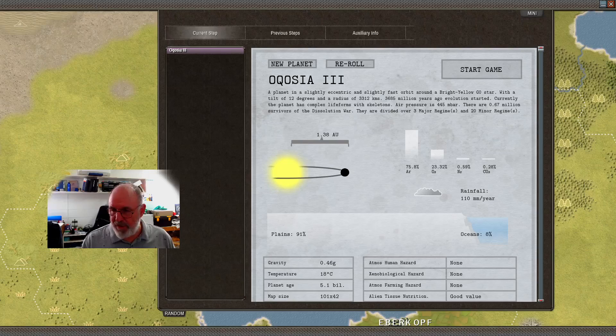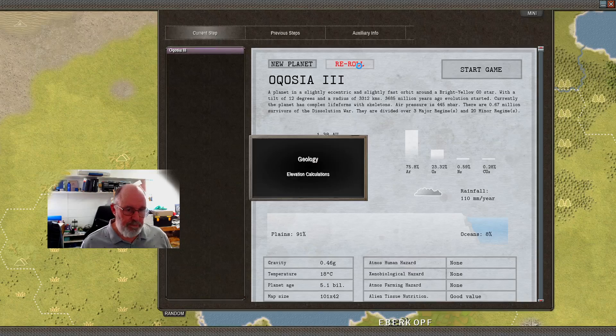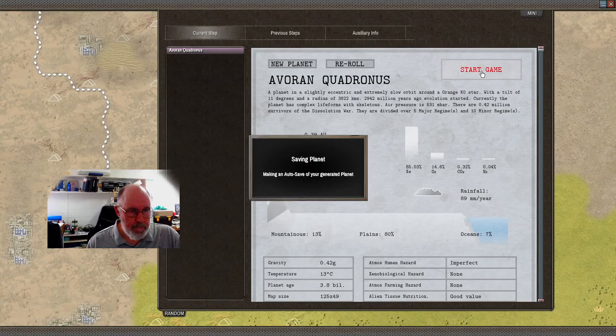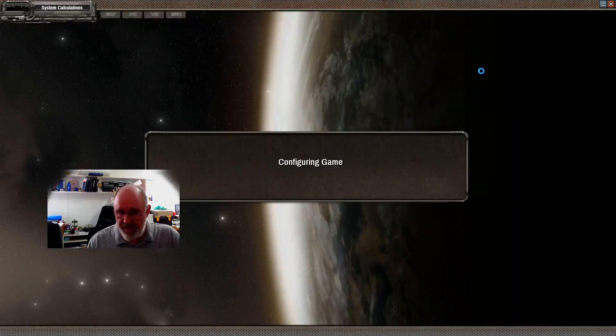I want some mountains so I can talk about different terrains, so I'm going to re-roll. In this instance though, the lack of mountains would make an ideal first planet. The only two criteria we're looking for: some water — doesn't matter how much, as long as there's some indication of oceans — and anything under 20% mountains is fine. Those are the only two things you need to look at; the rest we can make our way through.